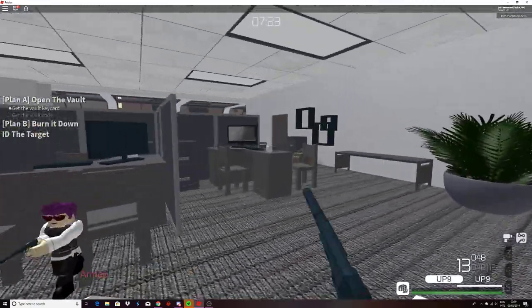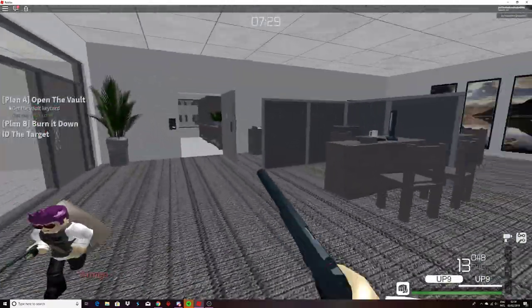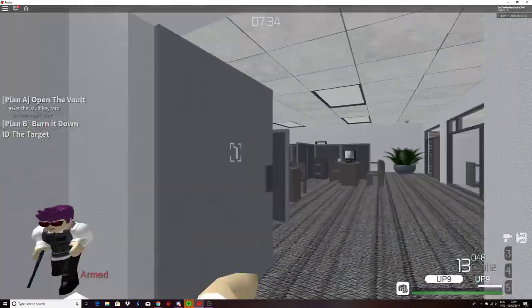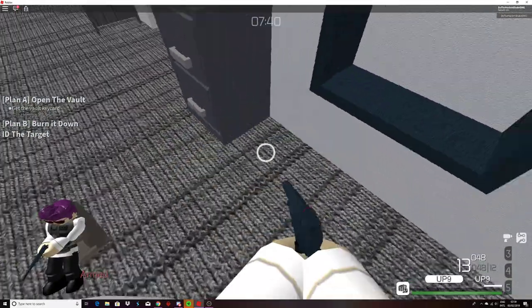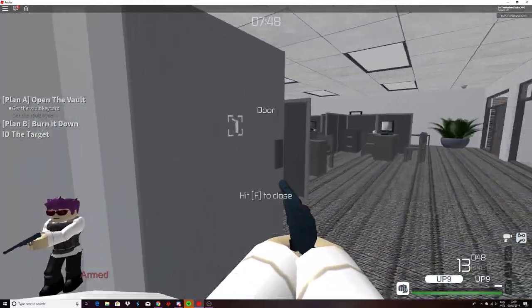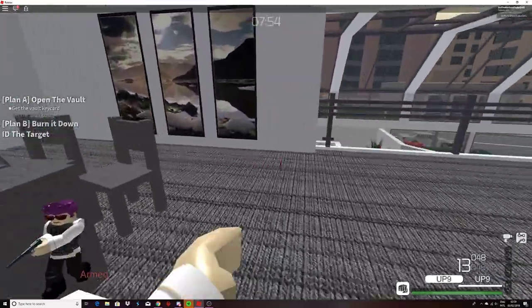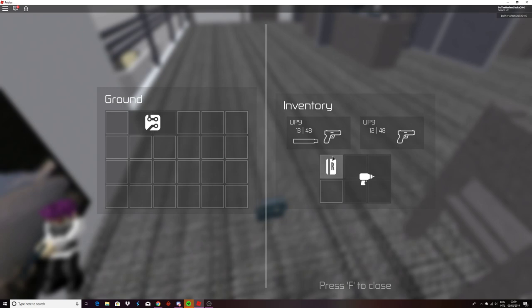There are two bags left. Next you want to get the vault keycard — that's really important. I don't think I'll be using the hacking device again, so you can drop that. Close this off. Get the vault keycard, drop this in here, and take this from the floor. There we go.